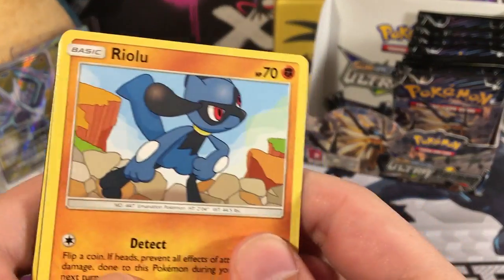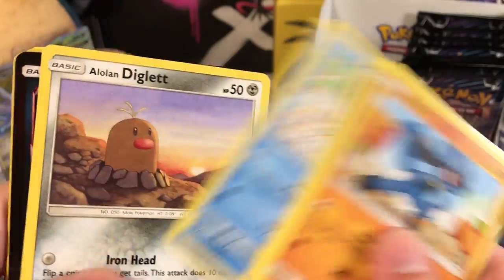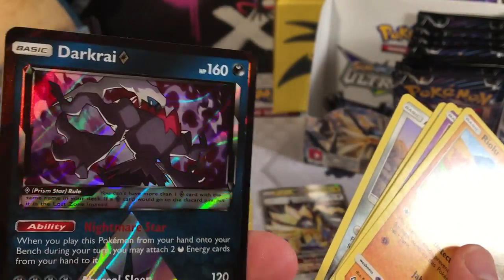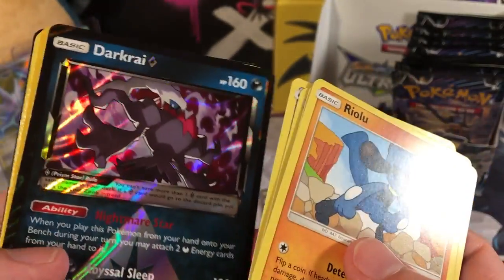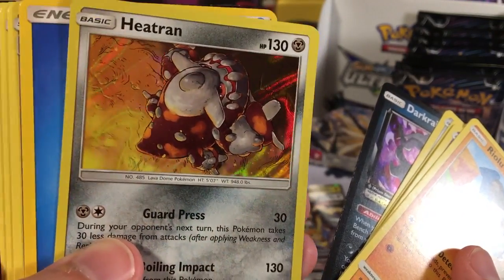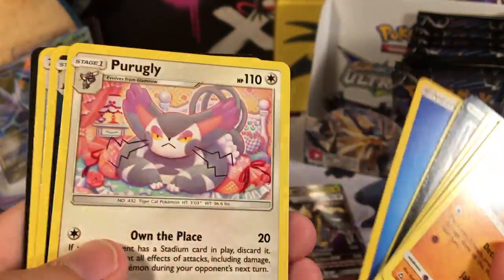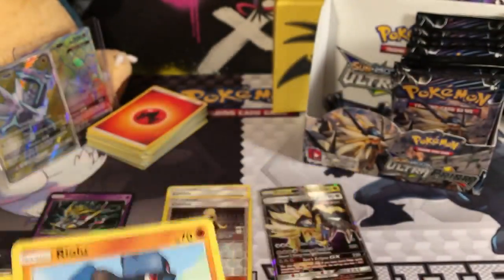We got a Riolu, a Croagunk, Eevee, Alolan Vulpix, Alolan Diglett. Our second Prism Star of the box is a Darkrai Prism Star - very nice, that's very cool. Our Rare is a Holo Turtonator, so that's pretty cool - he's a Fire-type in the new set. Water Energy, Porygon, Solgaleo, and Electric Memory.